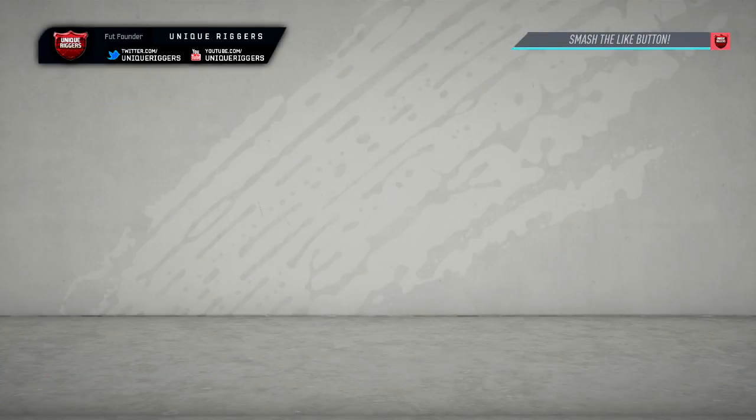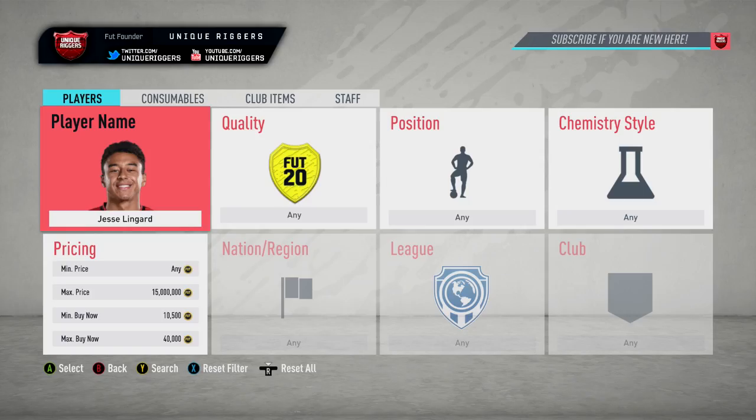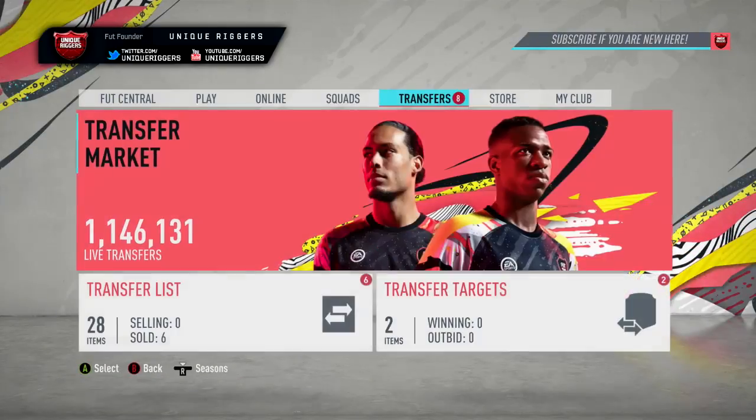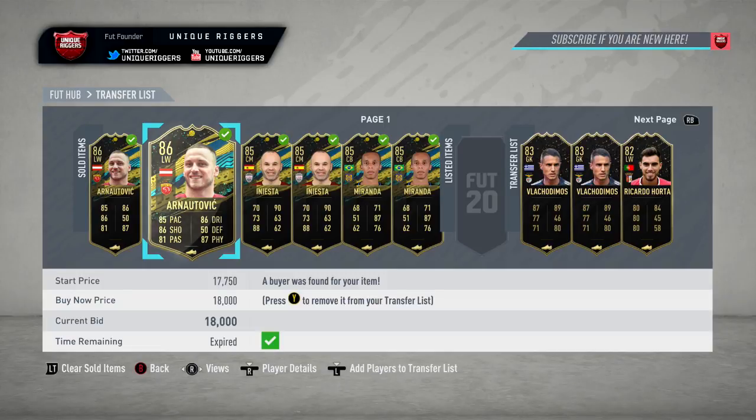Second one, gone and picked him up at 15,500 coins this time — a little bit more than the first card, and for this one going to make around 2,000 coins. Going into the next player for the video now, who's going to be Lingard. For him at the second, he's currently selling for 40,000 coins — just one card at that price. These two over here have both gone and sold, so I managed to make 5,500 coins off these two. A little bit less than expected, but for 7 minutes worth of sniping that's pretty good in my opinion, so going to go into Lingard right now.